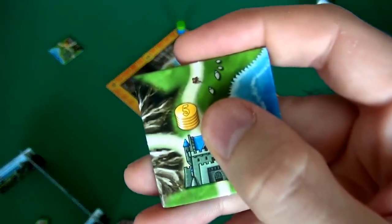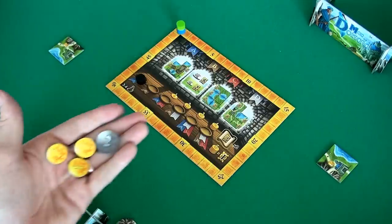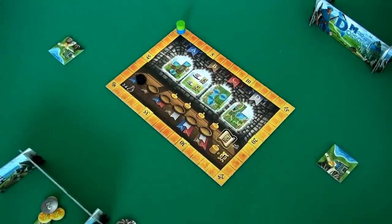Let's start doing that. First thing we do is income. At the beginning of the game, we each have an income of 5 bucks, because our castle makes 5 bucks for us. And that might expand over the course of the game. So here's my 5 bucks. And Jen also gets 5. Let's put that over there by her player shield. Okay, so we've done our income.